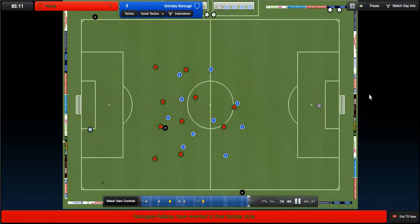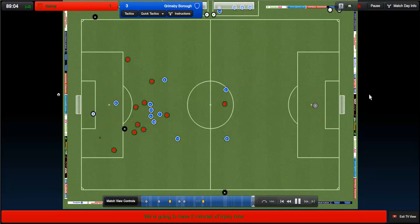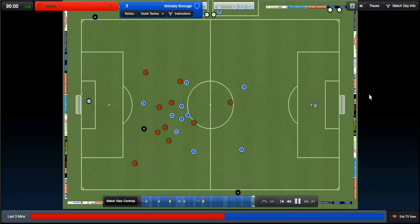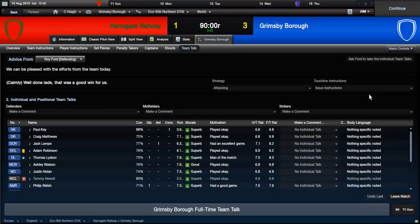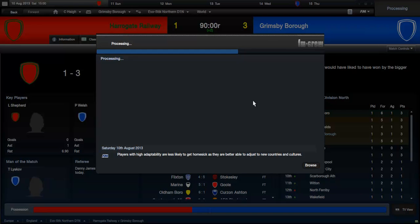It's the 83rd minute - Grimsby Borough are on course for a victory in their first game of the season. 89 minutes now, Welsh whips the ball in towards Robinson but it is over again. Just having a little bit of difficulty finding the back of the net, just need to be a little bit more clinical. But that is the end of the match - a win for Grimsby Borough in their first game of the season. 3-1. 26 shots, 7 of them on target, more possession than Harrogate and less fouls.